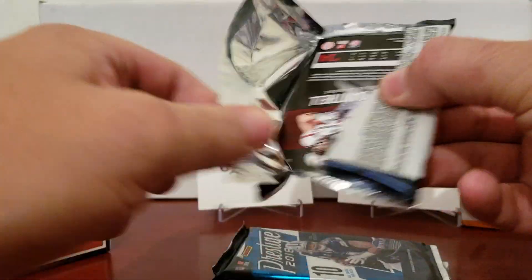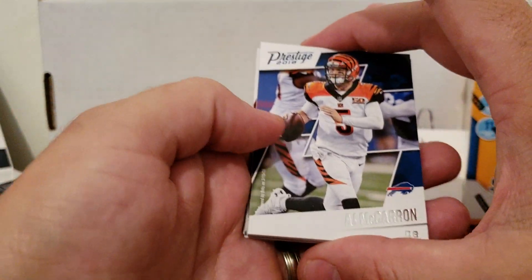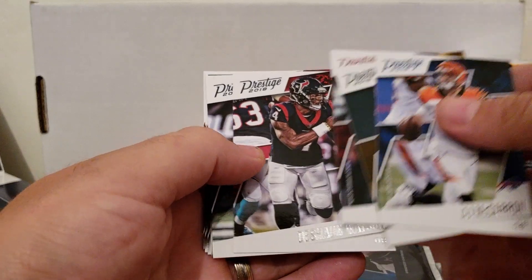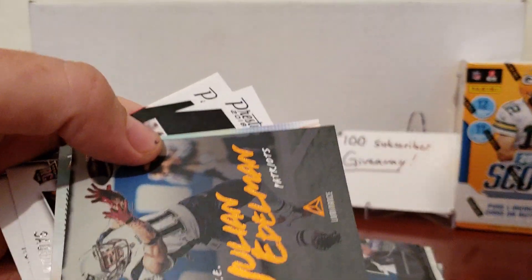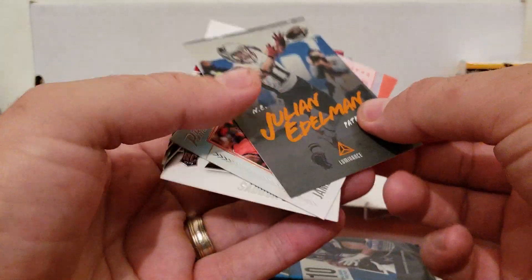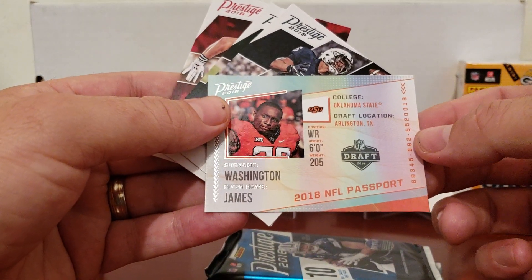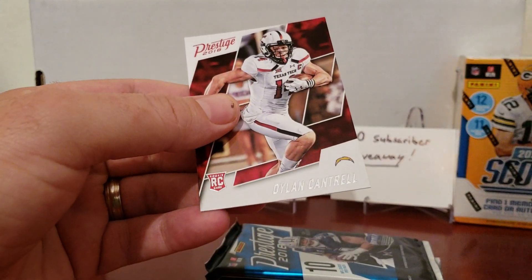Hoping for a Josh Allen to add to my PC, or maybe even a Tremaine Edmonds. There's a Bill right there on top — AJ McCarron, Devante Adams, Sam Bradford, Deshawn Watson, Califani Muhammad. Looks like we got our first luminance card: Julian Edelman, numbered 216 out of 225 — that's pretty neat. We also got a James Washington 2018 NFL Passport, a Saquon Barkley — pretty cool — Royce Freeman, and Dylan Cantrell.